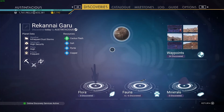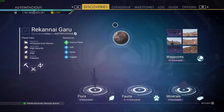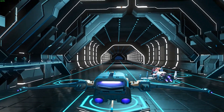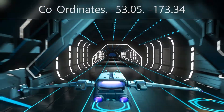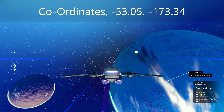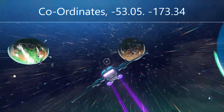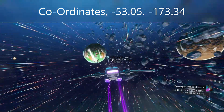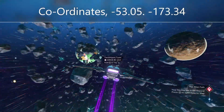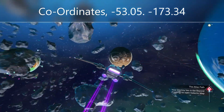What you'll need to do is as soon as you get through the portal, reload your save — hop in your ship, get back out again, and reload that auto save. The coordinates you'll need to get to the cabinet are minus 53.05 and minus 173.34.